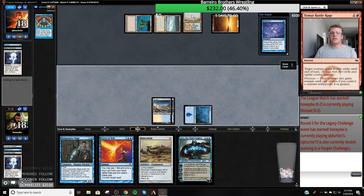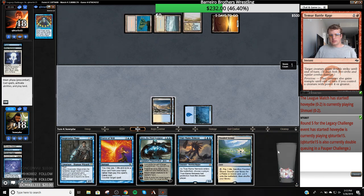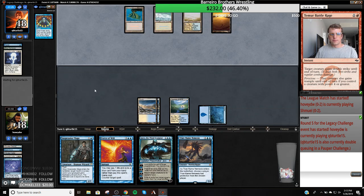They're thinking about doing something here. Flusterstorm doesn't do it. If they Force this, then whatever — they Force this. That is okay for the home team. I'd like to hit a land and a blue card and then put back Batterskull and another card. Now True Name is my pitch card, and I have Snap Spell Pierce. And then if Snap Spell Pierce doesn't work, I can play Jace.